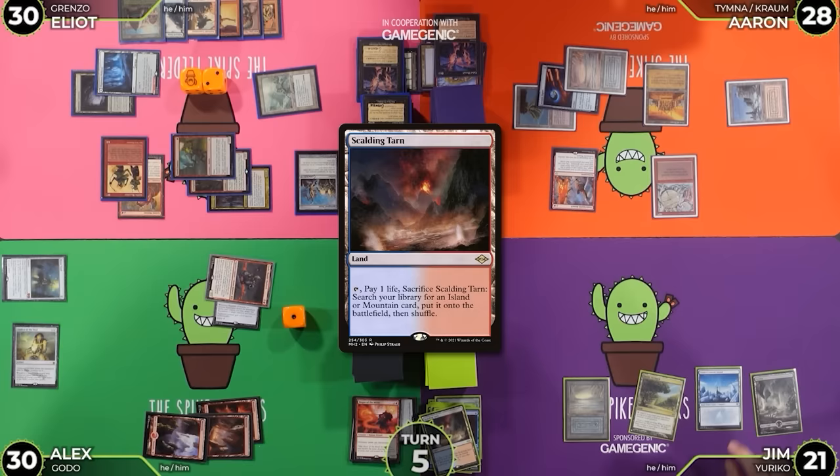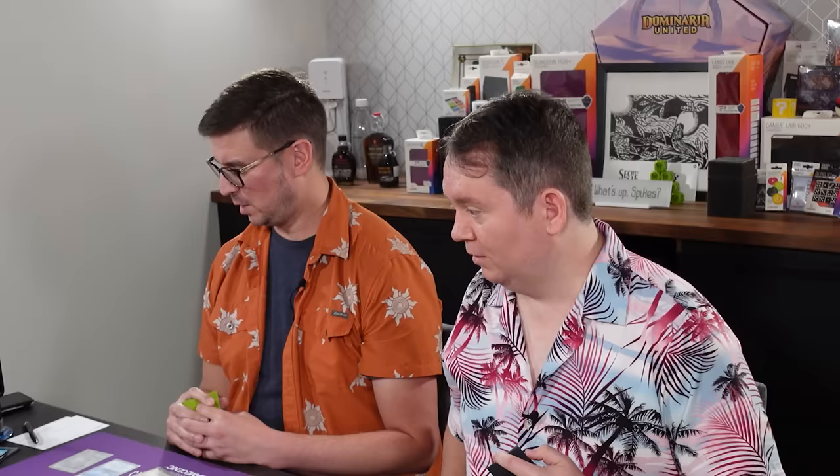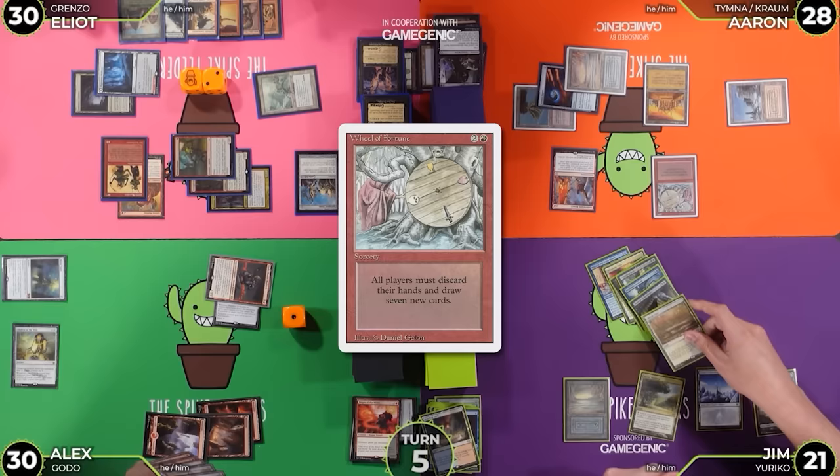Actually Wheel of Fortune — yeah we got a wheel. Resolves. I'm discarding Orcish Bowmasters, Wishclaw Talisman, Red Elemental Blast, Opposition Agent. I was a fool and put myself in Bowmasters range. I'm discarding Ninja of the Deep Hours, Prismatic Vista, Lotus Petal, Crippling Fear, Mistblade Shinobi, Shadow of Mortality, and Martial Arts. Basalt Monolith, Goblin Engineer, Wheel of Fortune.